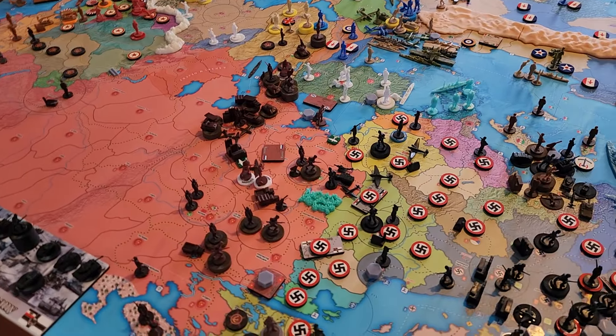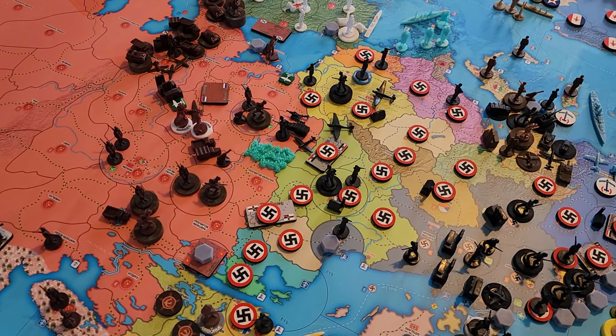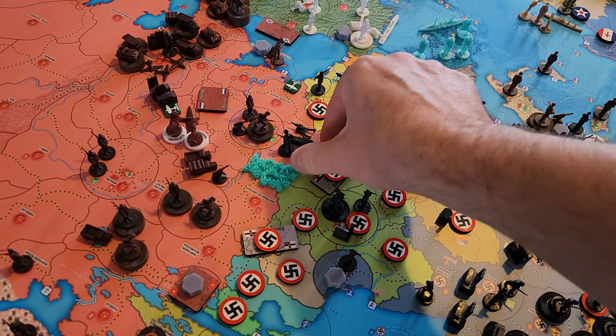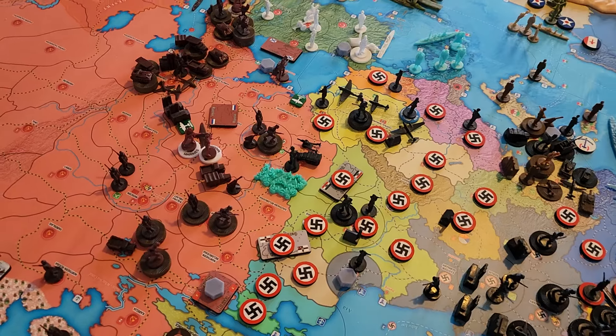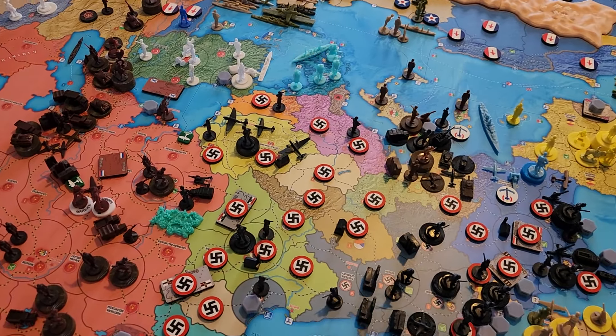Let's fly some planes back. The tactical and fighter that attacked Western Ukraine went four each — they're going to go five, six and land in Central Romania. For rail moves we have four. One of them is the elite paratrooper in Central Romania, who will rail all the way to Rome.